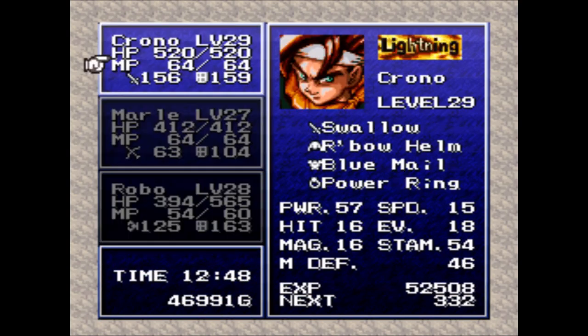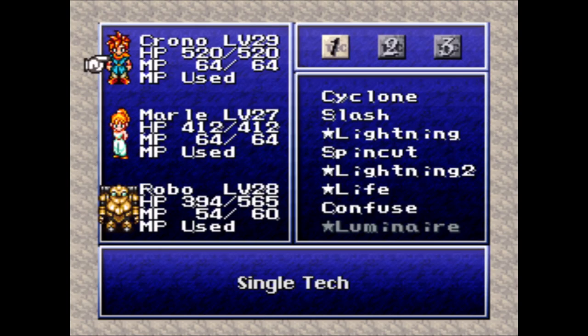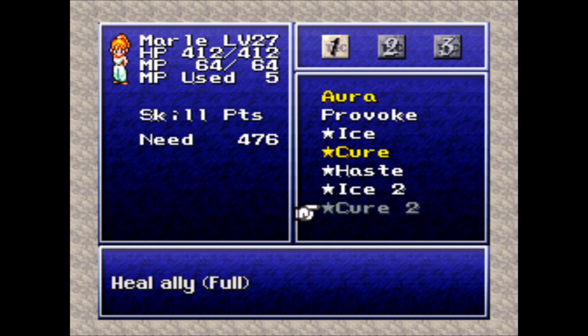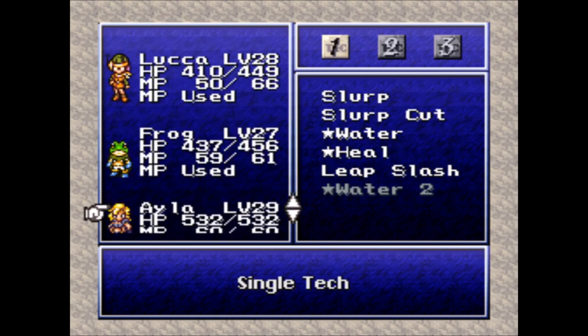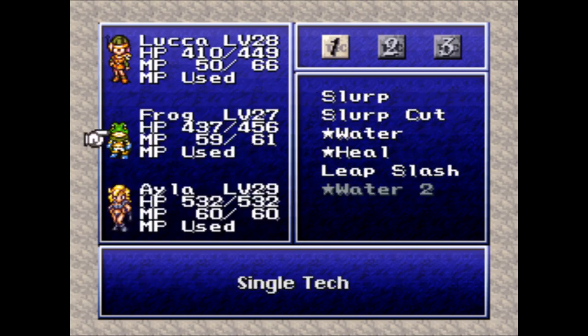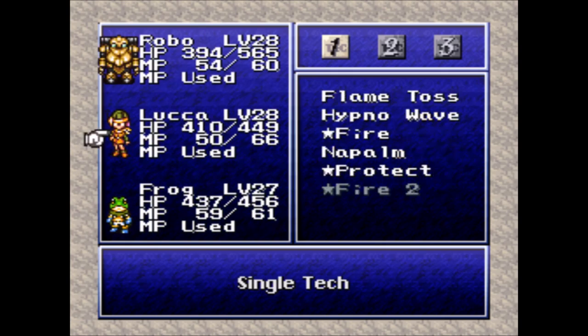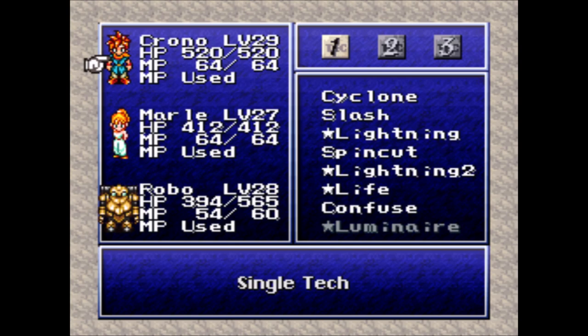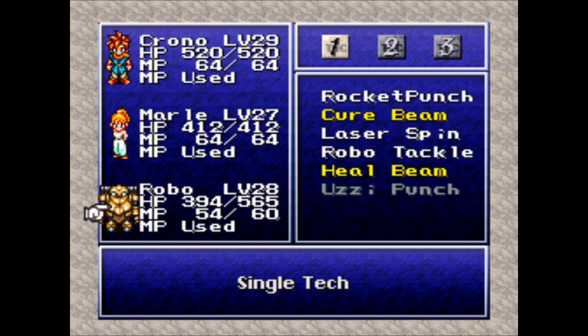I've changed my party around just a tad to include Marle and Robo. The reason for this is Marle is behind, and I want to give her as many tech points as humanly possible whenever we can fight some easy enemies. Robo is just behind on tech points in general, needing 400 for his next ability, whereas everybody else needs like 200-ish. Isla only needs 100-ish, although I will be switching my party around quite a bit in this area to maximize the amount of tech points I can grab here.